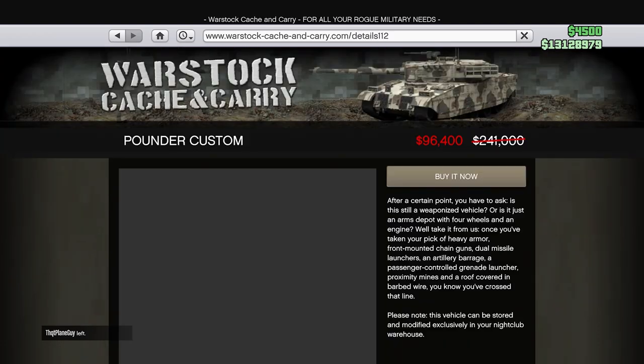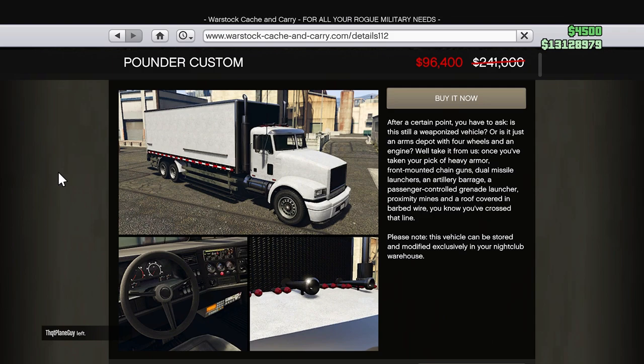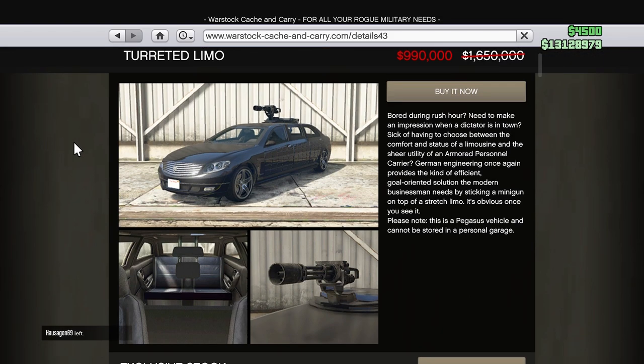Then we'll head over to Warstock Cash and Carry, where we'll see the Pounder Custom on sale for only $96,000. I highly recommend picking up this vehicle because it is useful for the nightclub warehouse and it is very cheap right now. We also have the Turreted Limo on sale for $990,000.